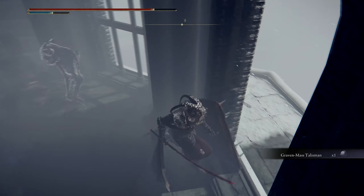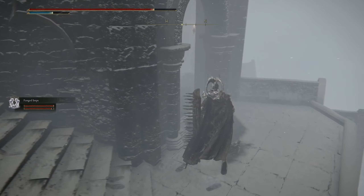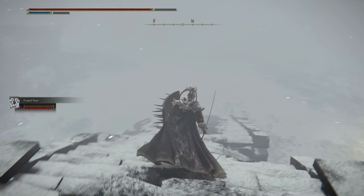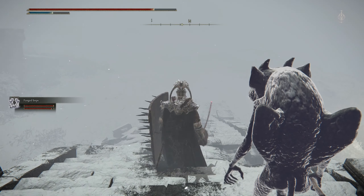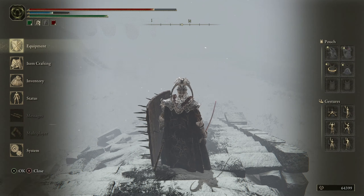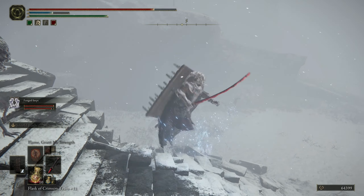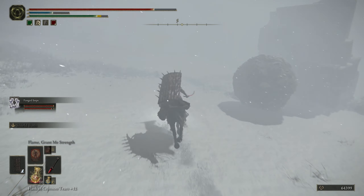Now we can go pick up our prize. This is a very good talisman for casters, so if you're ever looking for a pretty cool talisman, that's one. Next up we are going to be fighting the Erdtree Avatar. The marking we have is going to take us towards the teleporter that will literally teleport us to where the Erdtree Avatar is, and we are going to be having a lot of fun fighting him.